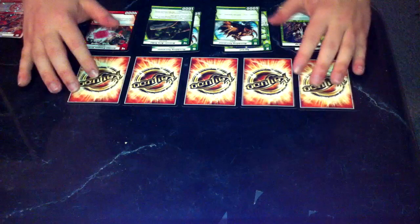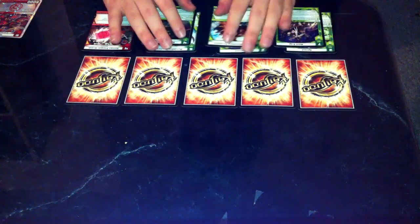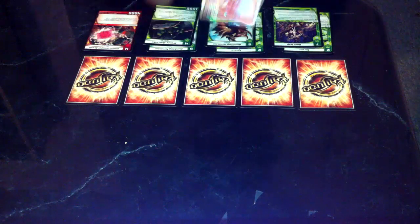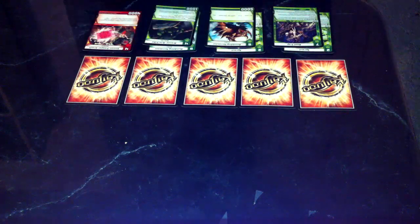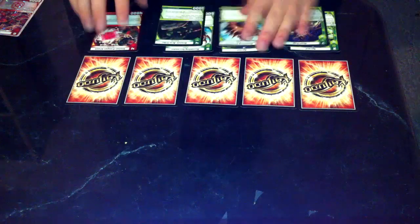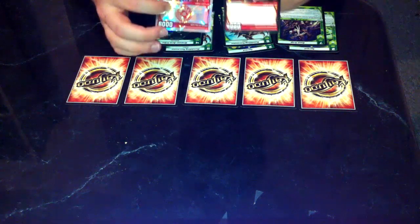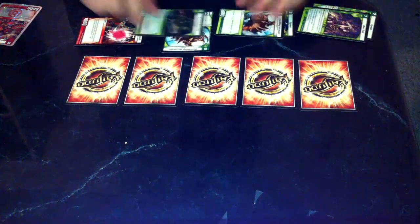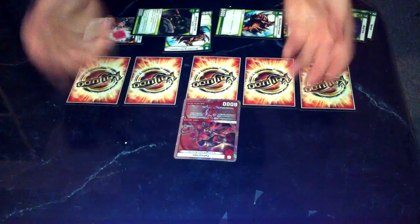Now here is the major change to the original game. In the original game, if you want to play Tatsurion — he's a level six and he's a fire card — what you had to do is tap at least one card of the matching civilization to the card you want to play. So you would have to tap a fire card and then five more cards to play Tatsurion.